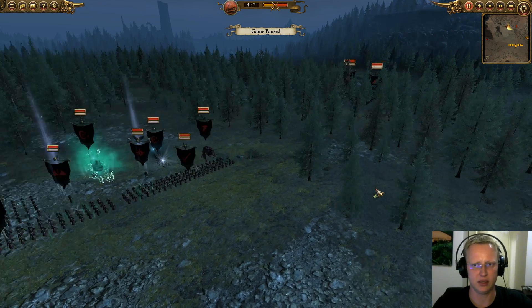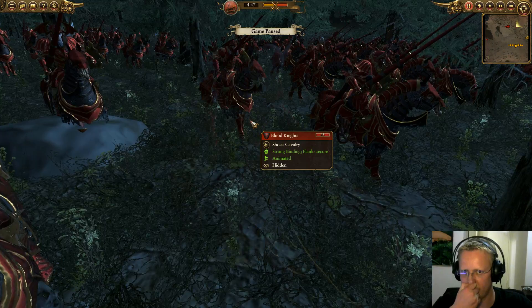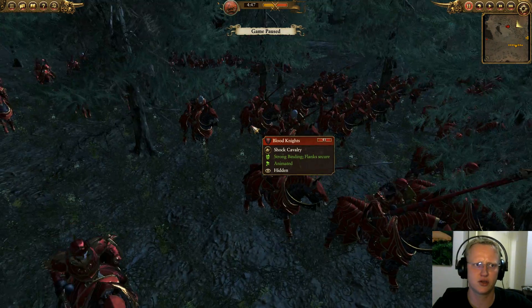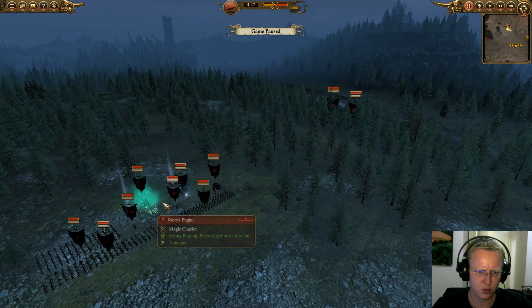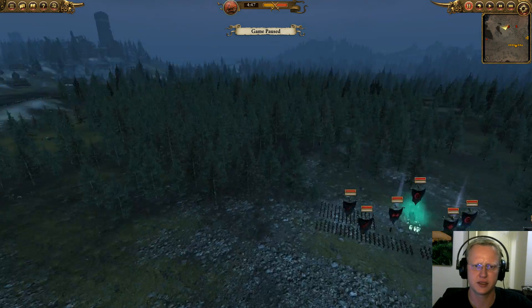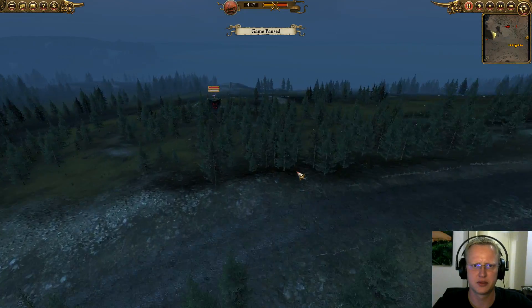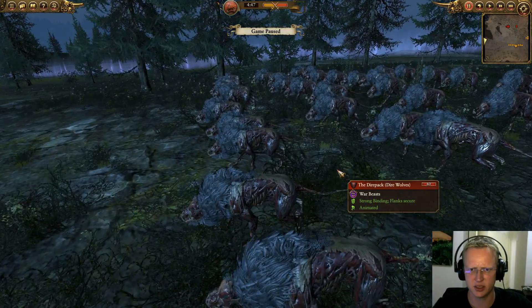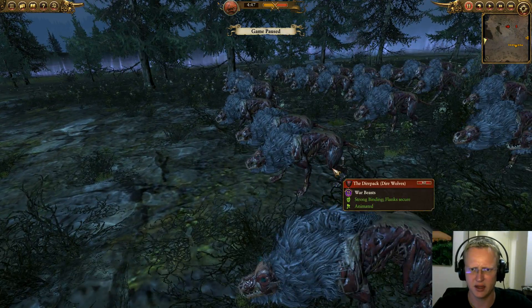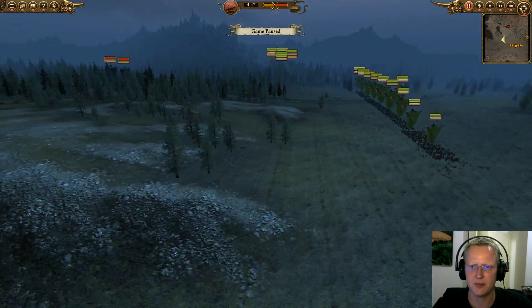They have two squads of regular Grave Guard and one squad of Grave Guard with great weapons, all of which will do very well against us. Over here in the woods we have two squads of blood knights. I don't have any large things but they are cavalry. There are four or five things that only my beacons can hit and I only have four beacons this game. Off to the side they also have the dire wolf pack, the Dire Pack, and they are gross as hell.